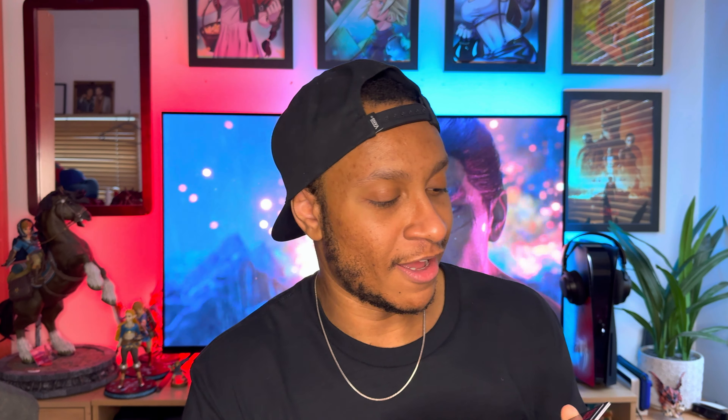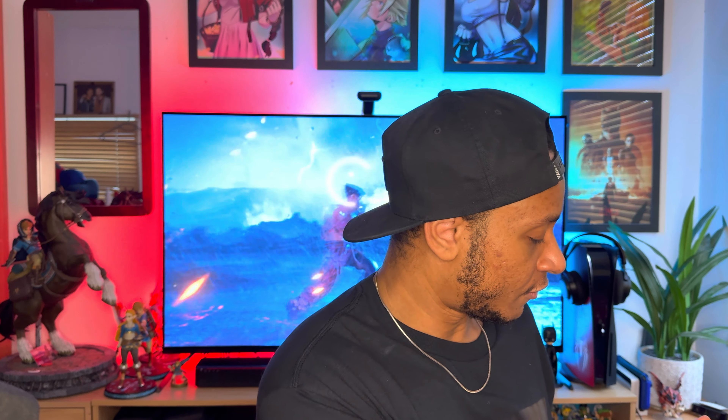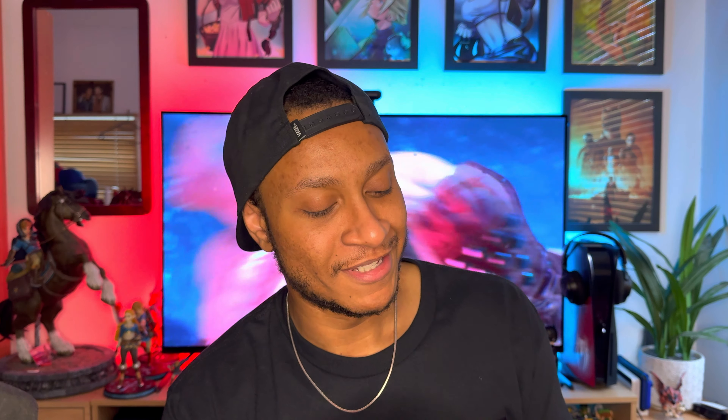Next is this little layer with the trading cards. They're meant to be shiny — they are a little glossy, not super shiny but a little bit. The first one is Jin Kazama from Japan. Next we have Kazuya Mishima — no nationality, no origin, he's a demon, pretty cool. Third is Ling Xiaoyu from China — she is everything to me.